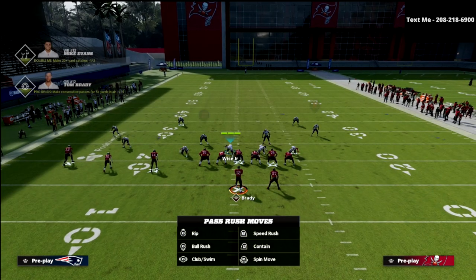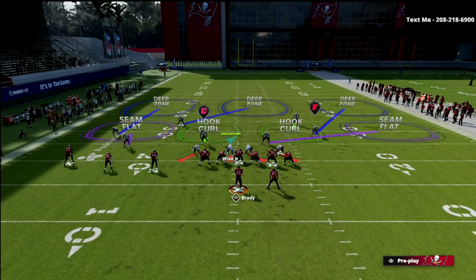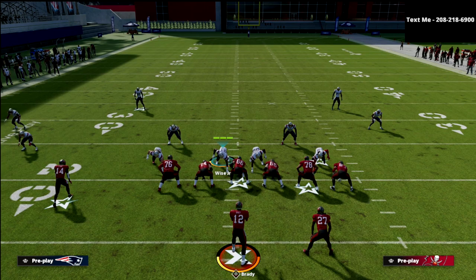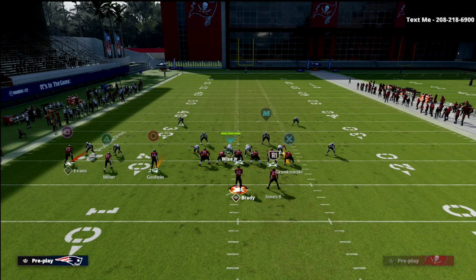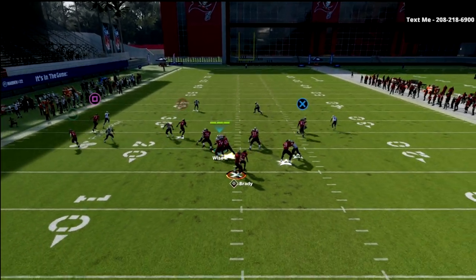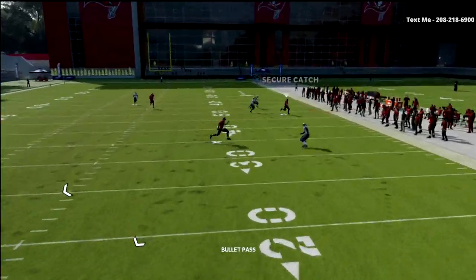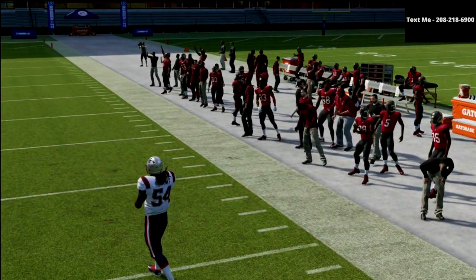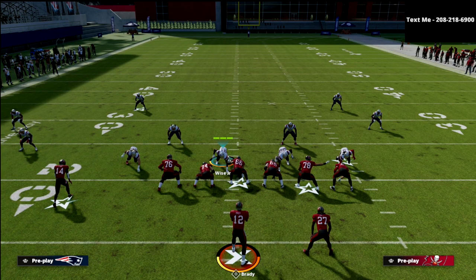The way we're going to fix that is by putting him into an inside quarter zone. By putting him into that inside quarter zone, if they run the same route combination out of trips tight end, the inside quarter is going to match onto that crosser and carry him all the way to the sideline, basically running him out of bounds. It plays the route much, much better — but it doesn't just stop there.